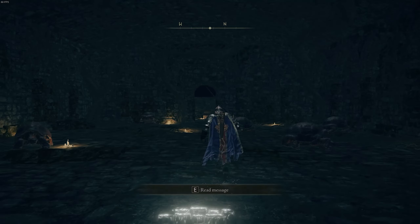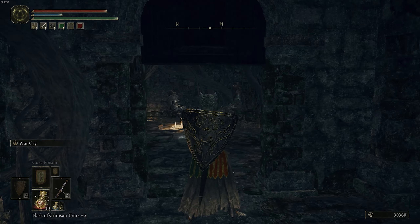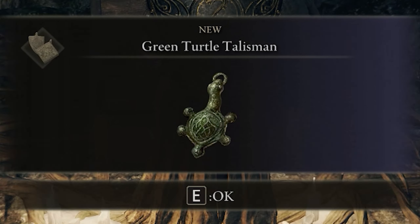You're going to walk all the way down and there's going to be a bunch of tortoises down here, then you're going to have to open the door at the end of this room. Once you get in here, you'll open this chest and you'll get that green turtle talisman.